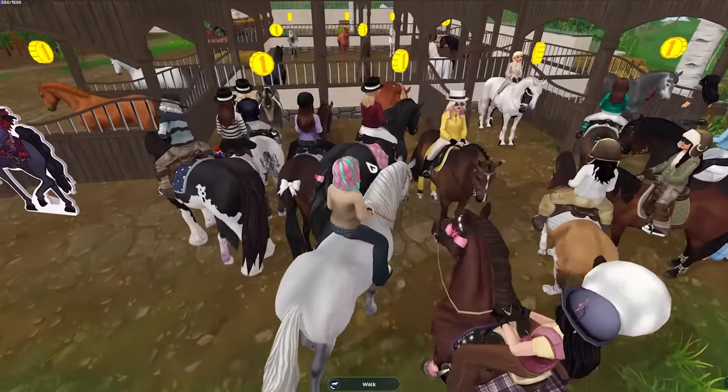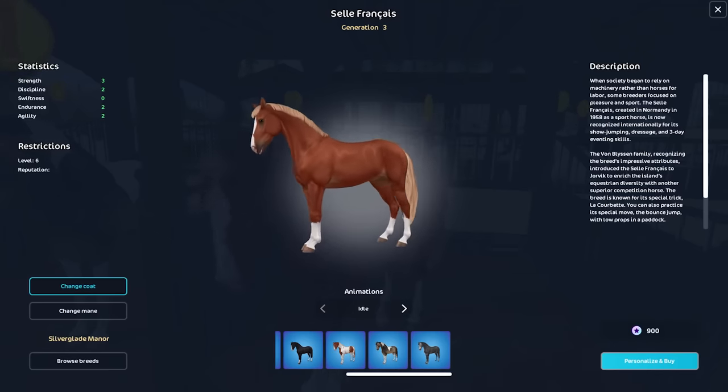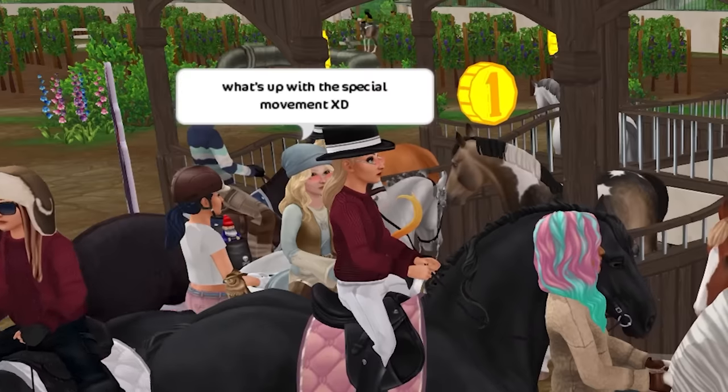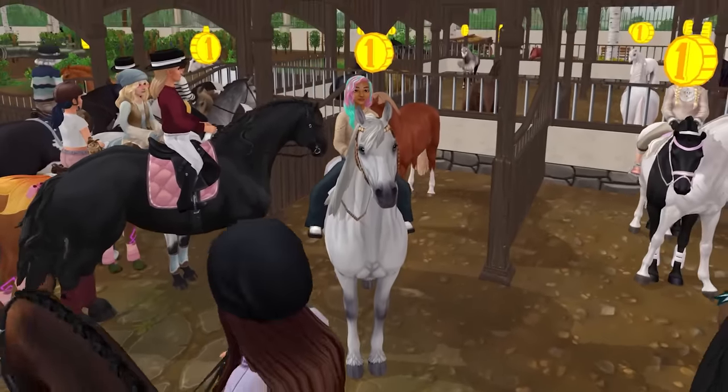So here at Silverglade you can find the new horses, and they're so cute. There are seven new colors — they just look so sweet. What's up with the special movement? We should find out too. Let's take a closer look at all of the new Selle Français horses.